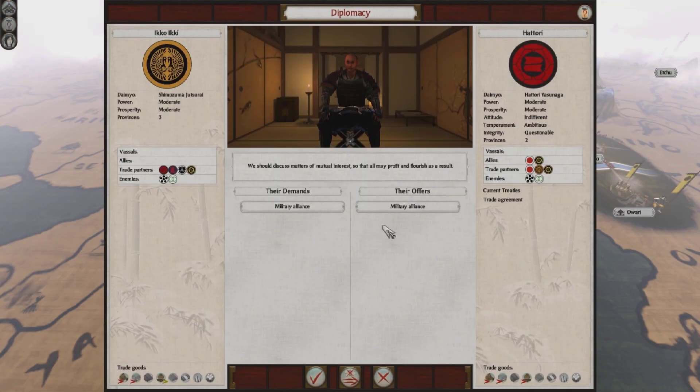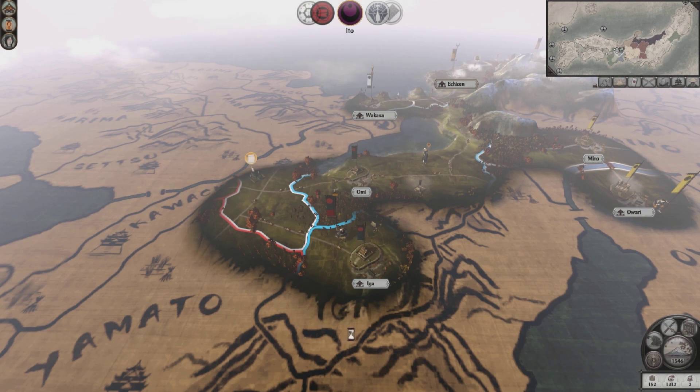The Hattori want a military alliance. Their enemies are the Harakiyama and the Tsutsui, and their allies are the Oda. This would actually be a pretty good alliance right now because the Shogun and the Oda are with them. None of their enemies are my trade partners, so this should be a pretty safe alliance. This will give us some protection from a much larger clan, and since they're allied with the Oda, that should give me general protection from the Oda as well.